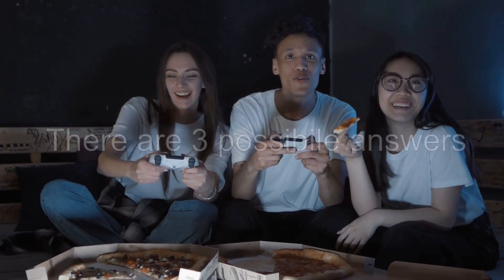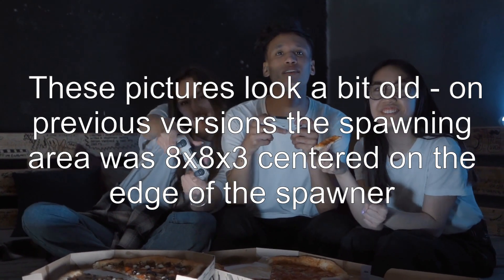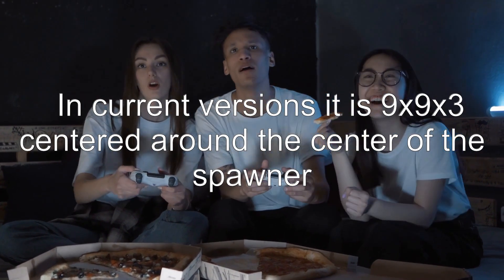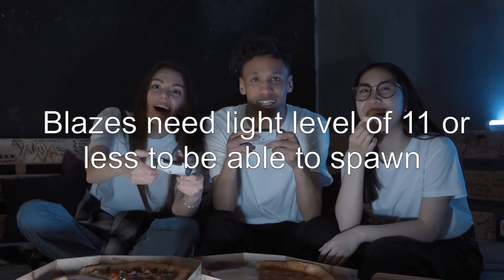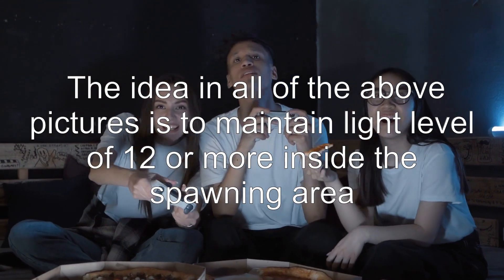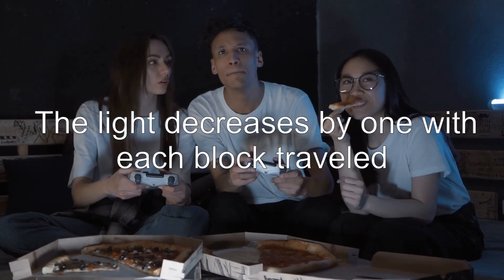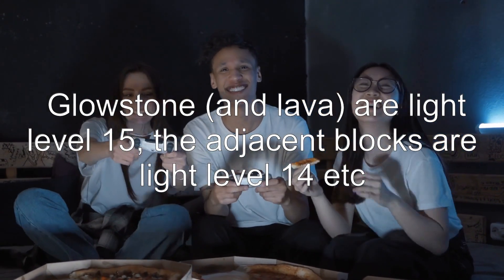There are three possible answers. Answer 1: These pictures look a bit old. On previous versions the spawning area was 8x8x3 centered on the edge of the spawner. In current versions it is 9x9x3 centered around the center of the spawner. Blazes need a light level of 11 or less to be able to spawn. The idea in all of the above pictures is to maintain a light level of 12 or more inside the spawning area. The light decreases by 1 with each block traveled. Glowstone is light level 15, the adjacent blocks are light level 14, and so on.